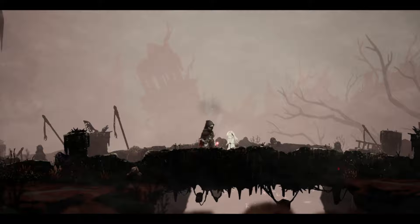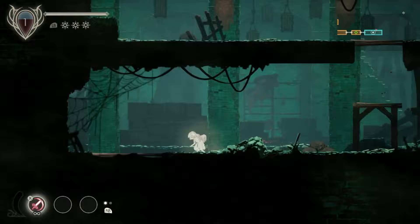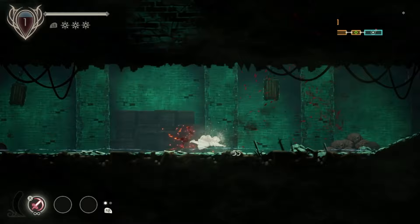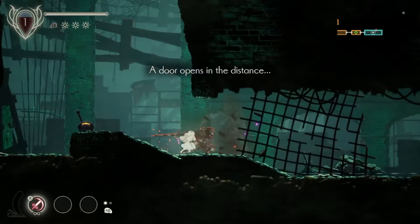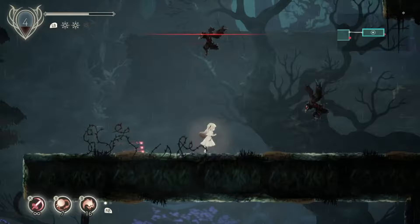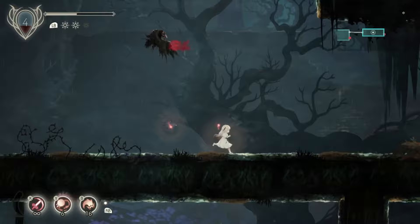Ender Lilies is a Metroidvania game that I actively avoided for a long time. The first time I saw it, there was something about the combat or the movement that just rubbed me the wrong way. The main thing was the way the attacks looked — you could see that the main character, Lily, would stop any forward movement to pause and have something else attack for her. I thought there would be some sort of delay or lag whenever attacks were going on, and having something appear and pause movement just might not feel good. Comparing this to Hollow Knight and most other Metroidvania games, when you attack, you can continue to move forward the entire time. The delay in movement and attack just felt different.